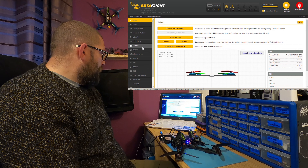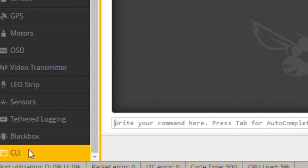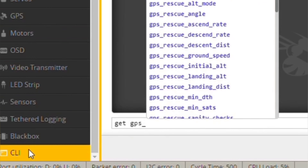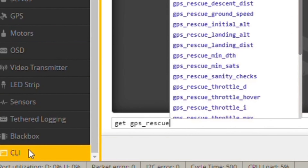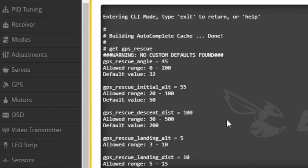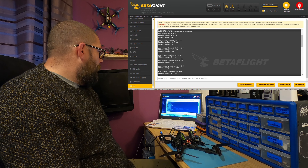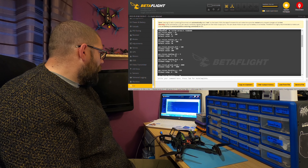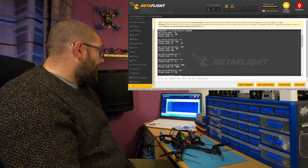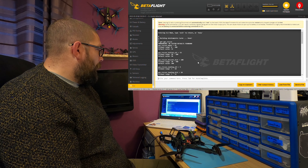Just to make sure that all your things have actually changed, if you go to the CLI, you need to type: get gps_res — hit enter — and you can see there it brings up all your settings. You can see GPS rescue angle is 45 — we didn't change that — and you can see GPS rescue initial altitude actually changed to 55, because we changed that in the failsafe tab. Pretty easy.